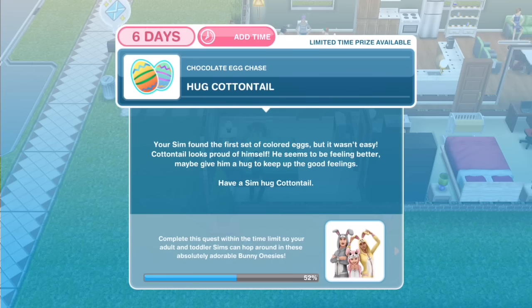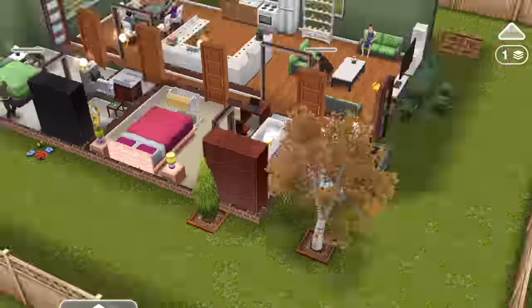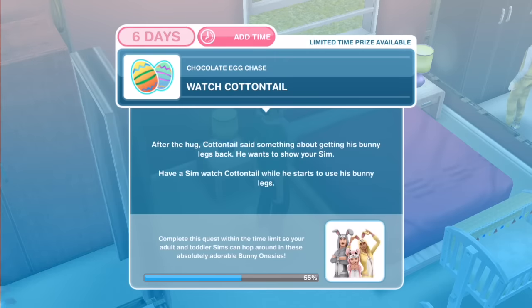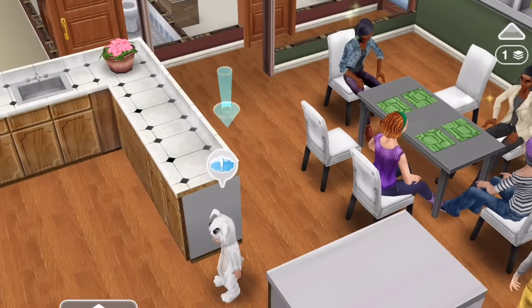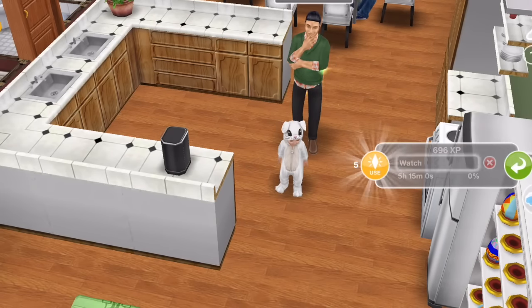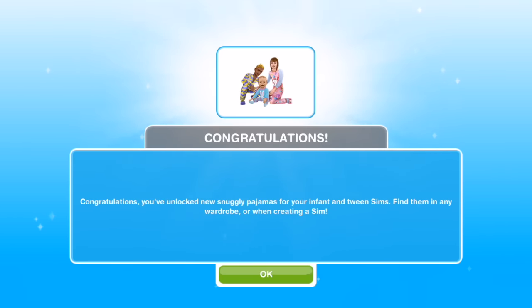Hug Cottontail. Your sim found the first set of colored eggs, but it wasn't easy. Cottontail looks proud of himself and seems to be feeling better — maybe give him a hug to keep up the good feelings. Hug for five minutes. After the hug, Cottontail said something about getting his bunny legs back and wants to show your sim. Have a sim watch Cottontail while he starts to use his bunny legs — he's been bunnying around the whole time, actually! Watch for five hours and 15 minutes.